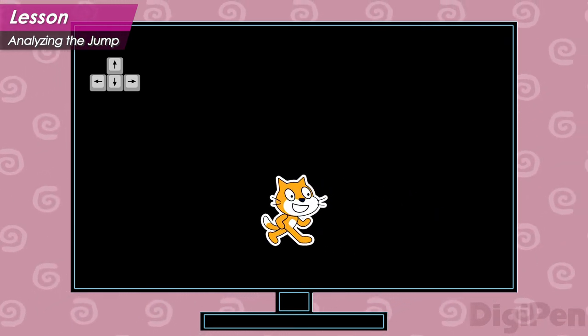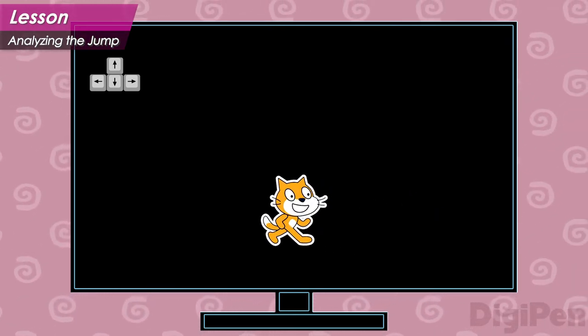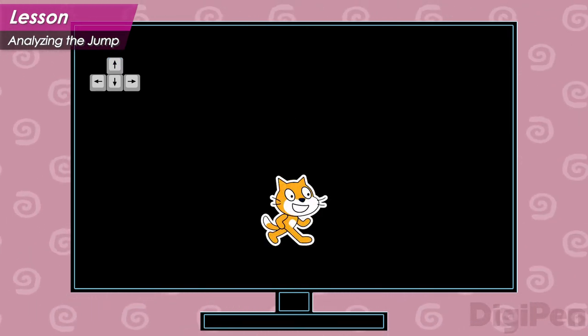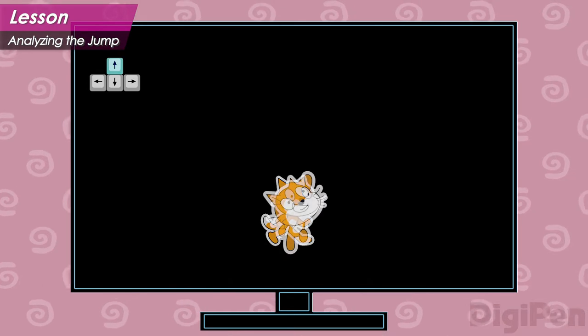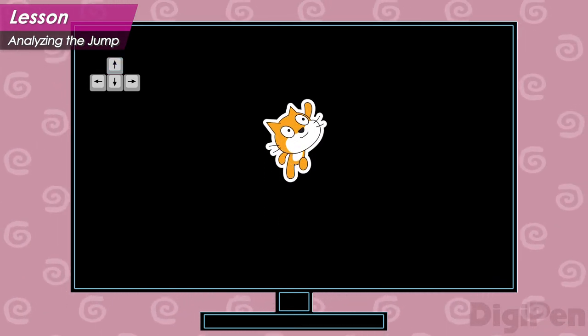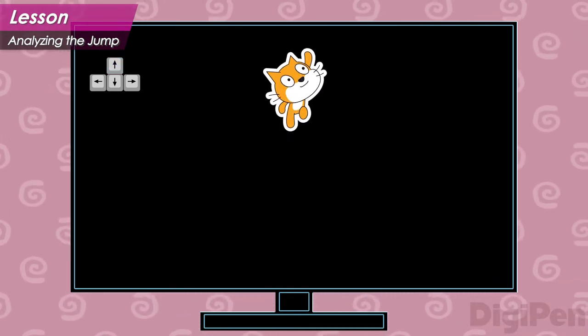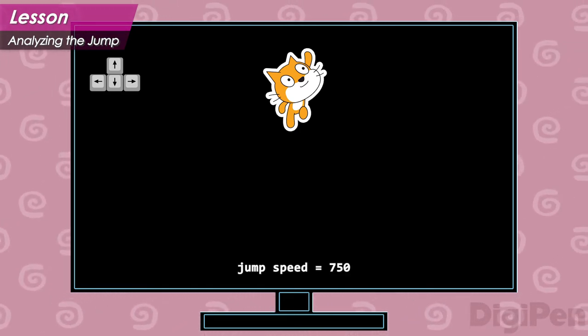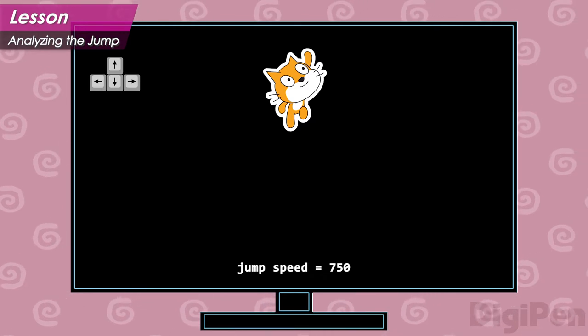Jump speed is a number that controls how quickly the hero moves upward in the first part of the jump. The larger the jump speed, the faster the hero goes up, and the higher they get before they begin falling again. In Crystal Cat, the jump speed is 750 units per second.